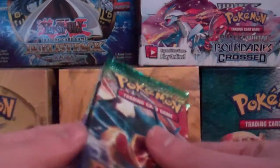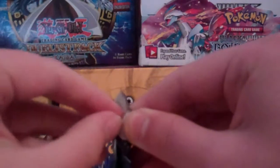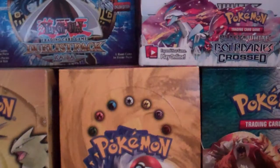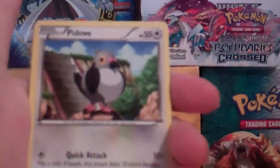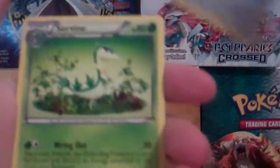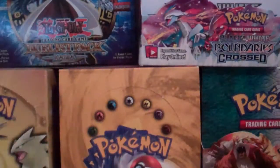Two Black and White and two Dragons Exalted. So let's start with Black and White, get that Pikachu Secret Rare, and we'll be good to go. So we have a Ducklet, Pidove, Joltik, Deerling, another Joltik, Clang, Survive, Pokeball, Energy Switch Reverse Trainer, and our rare is a Scolipede Rare. Not bad.